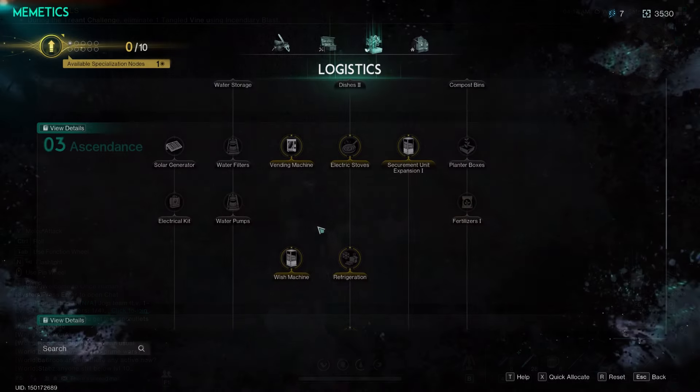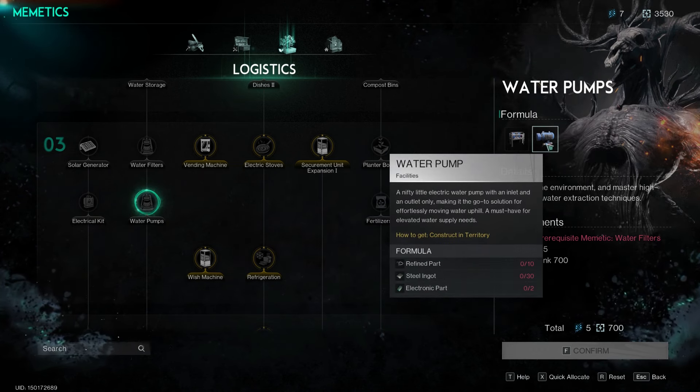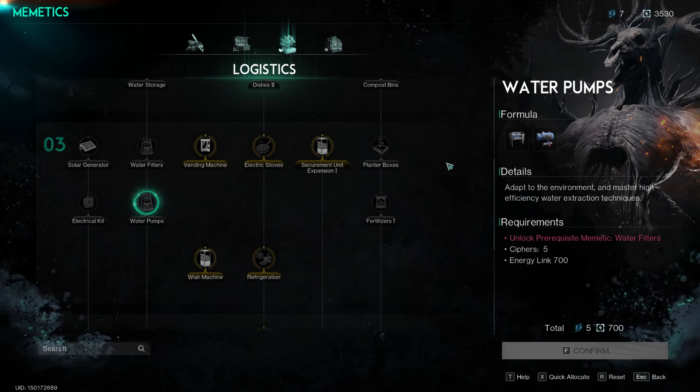For crafting portable mixed fuel, you first need to unlock a water pump through the logistics tree in the memetic menu. Once you have the pump, locate crude oil deposits and collect at least 10 units of crude oil.